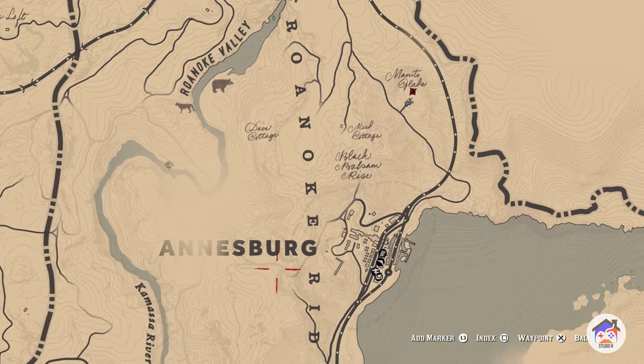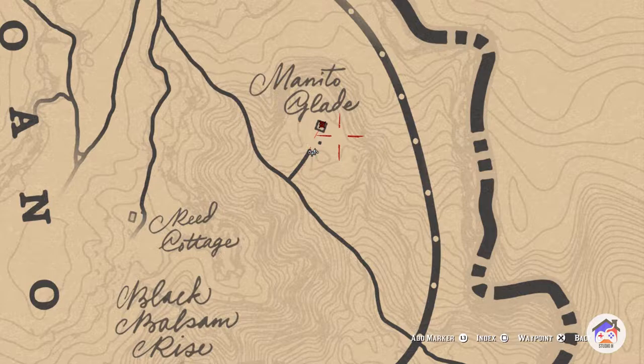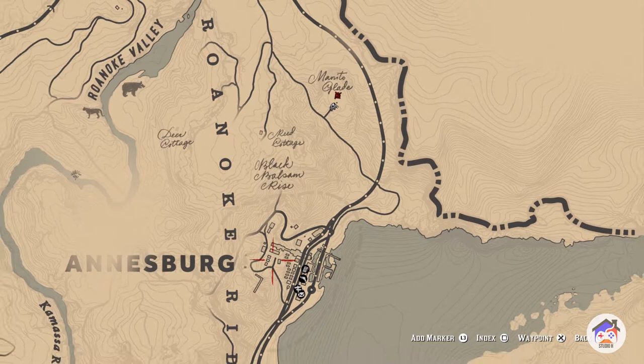The location for this little mission that we're going on is actually all the way to the northeast of the map. It is right up on the north side of Ansburg. As you guys can see, it's this little square cabin that's on top. So all you have to do is get to Ansburg and then follow the trail and then you guys can get to that location.